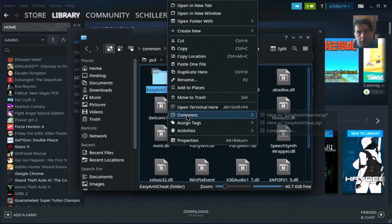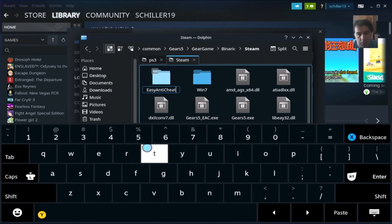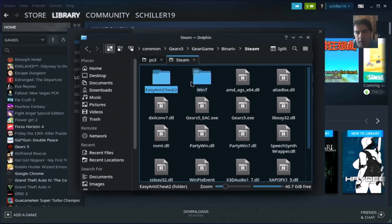Let's rename it — Easy Anti-Cheat to Easy Anti-Cheat 2. Note: the virtual keyboard on desktop mode doesn't work without Steam installed. So if you don't have a physical keyboard attached and you only use a controller or even the Steam Deck, you won't be able to input anything. Okay, so I have renamed it.